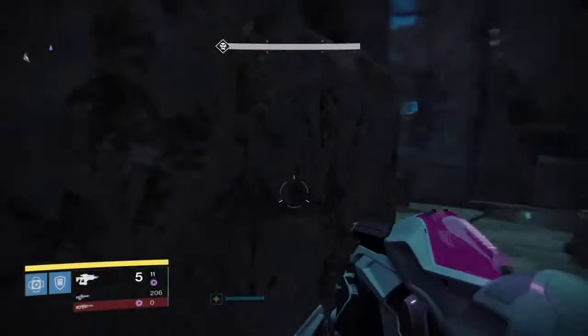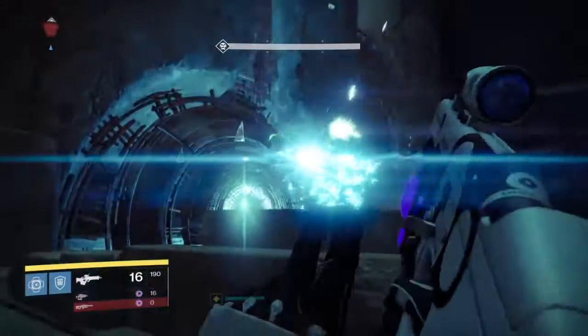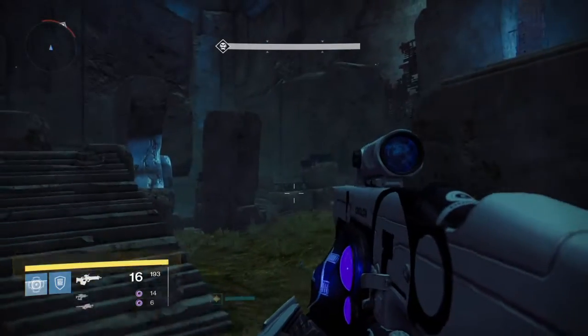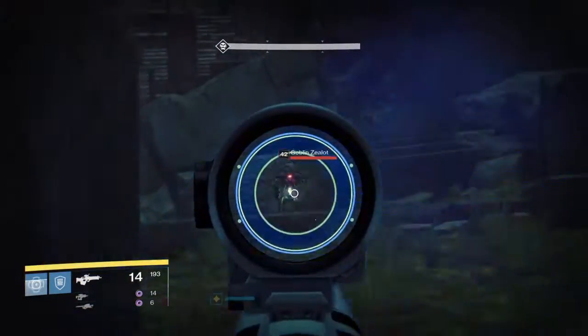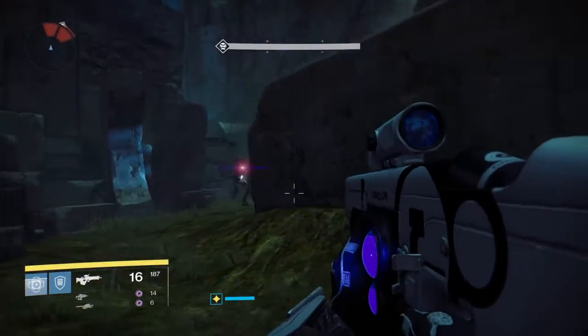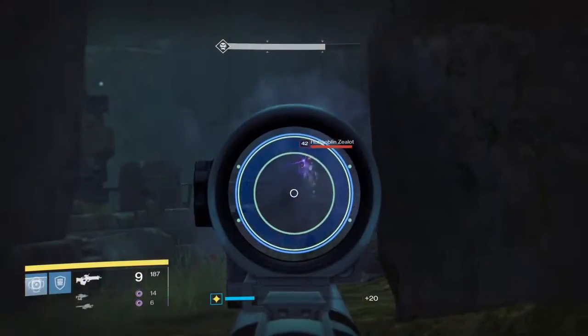I like to hang out on the left side behind this little block or walkway up top, staying behind it in this little alley. It gives me a little protection, plenty of places to hide from the boss, and there are only two points of entry where enemies can come at me.